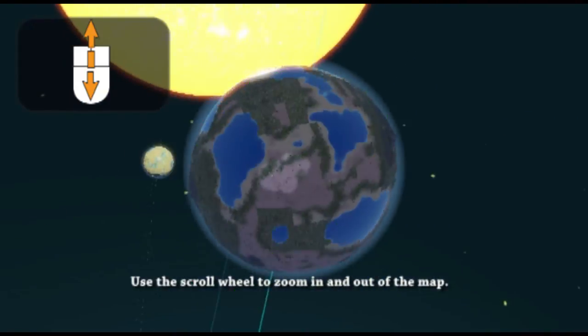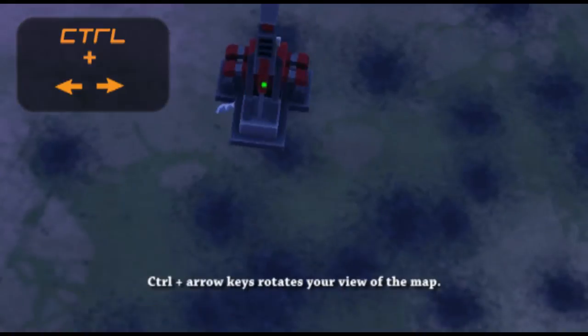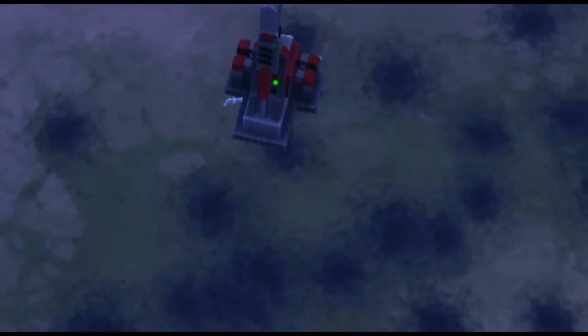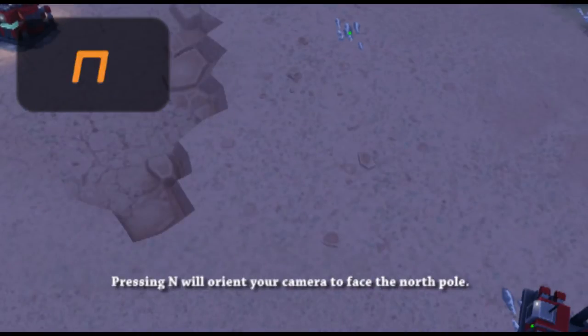Use the scroll wheel to zoom in and out of the map. Control plus the arrow keys rotates your view of the map. Pressing N will orient your camera to face the null hole.